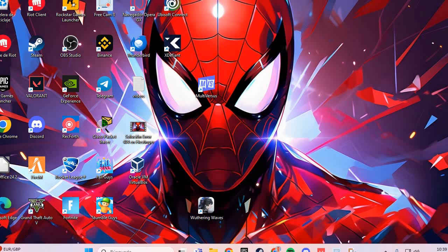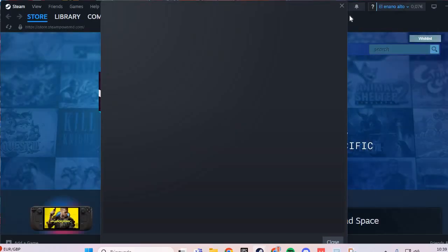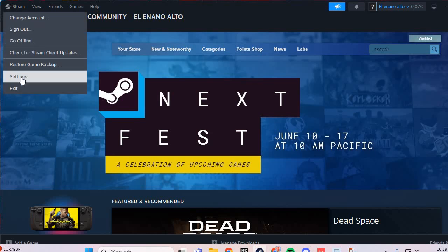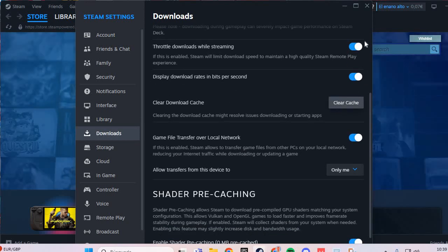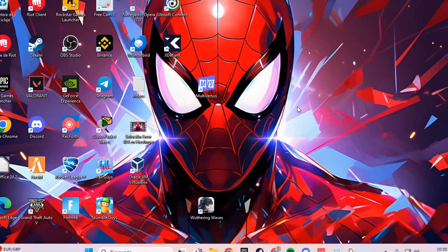And the fourth fix: you go to Steam okay, go to Steam and wait. You go here in Steam to Settings, go to Downloads and Clear Cache okay. And you solve the disk problem okay, bye bye.